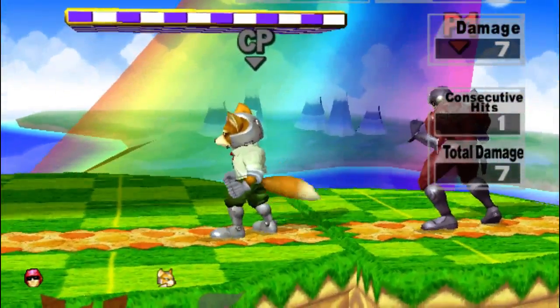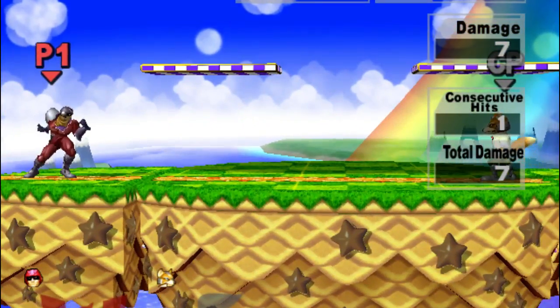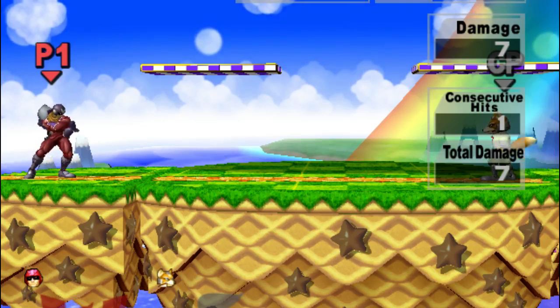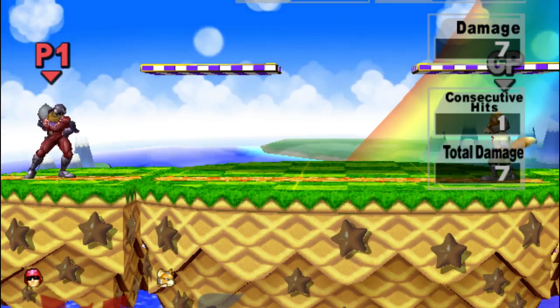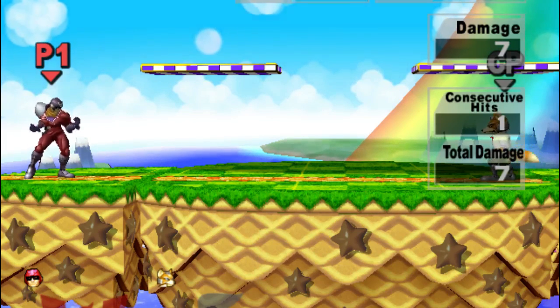If I use the A button while going forward it would look like this — note how I lose momentum in mid-air. Doing up-airs a bit faster can result in winning a challenge, for example against a full-jump Darren Fox.